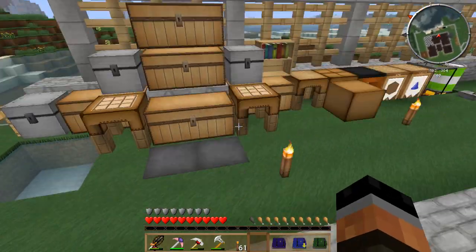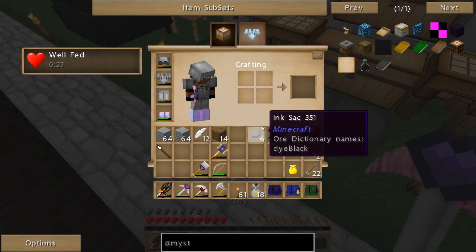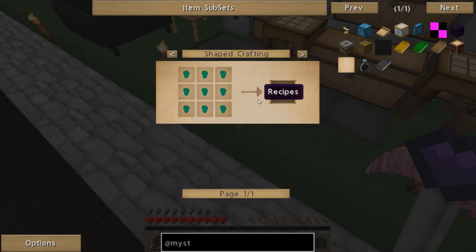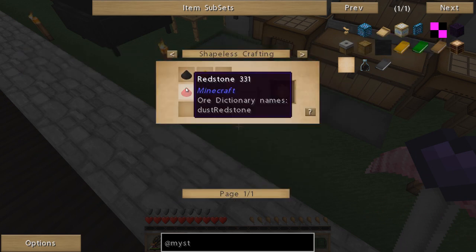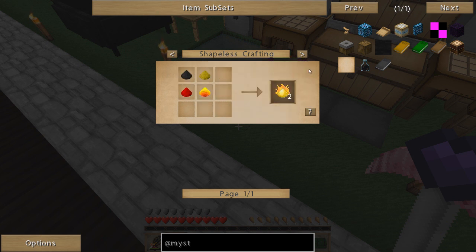I think we can actually get that from the desert over there. We have those cinder pearls that we can just pluck up, so we should be okay with that - not having to worry about getting blaze rods. But we do need sulfur, pulverized coal. So I guess we'll just go ahead and run through and start making ourselves some of the basic Thermal Expansion stuff.